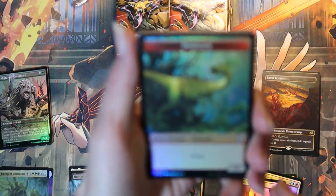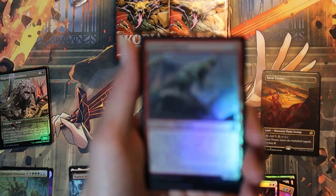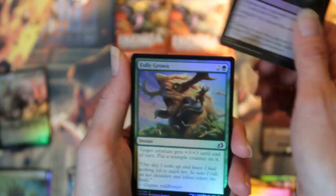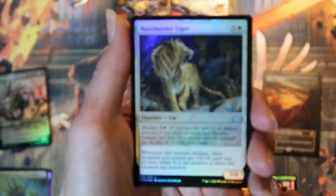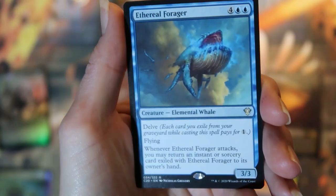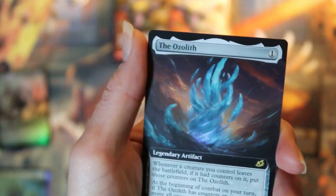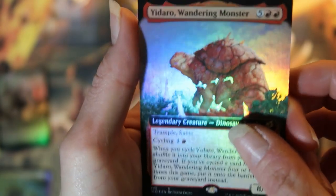Pack three: got a foil dinosaur token. Foil commons, a foil basic land. Ethereal forager is our commander card, followed by a regular extended art Ozolith. And a box topper Yidara wandering monster.